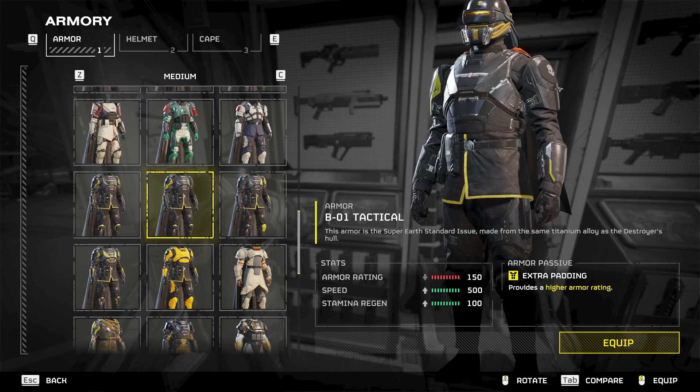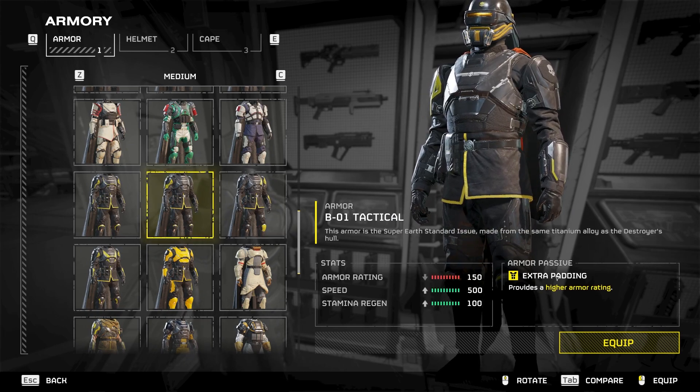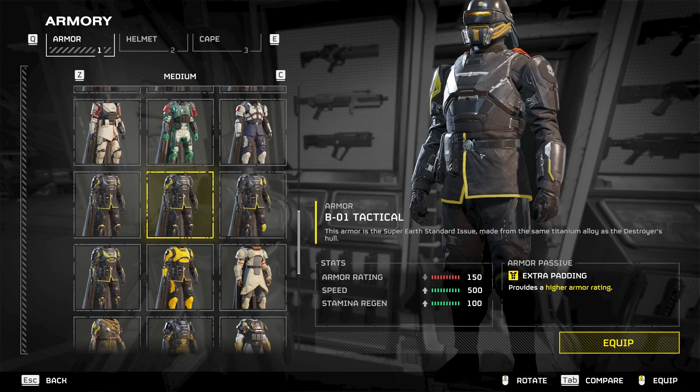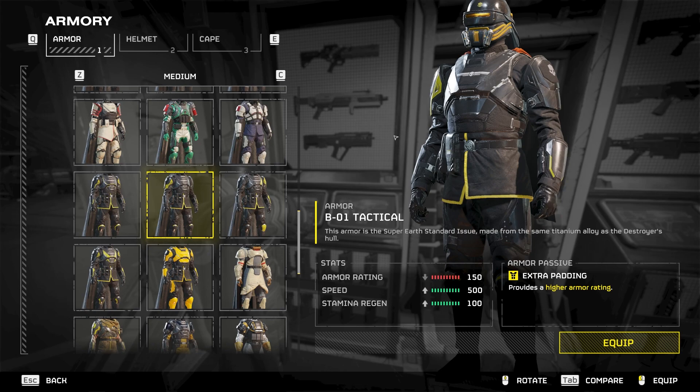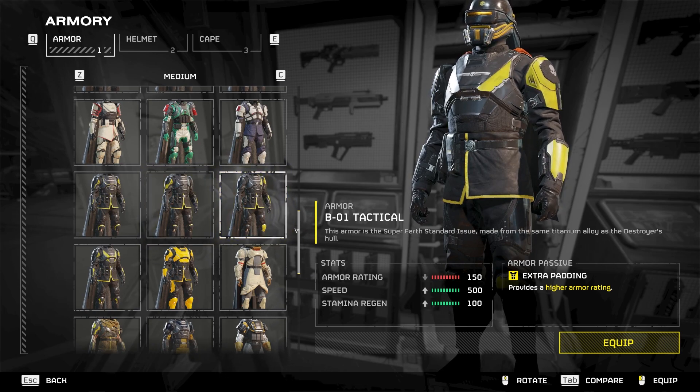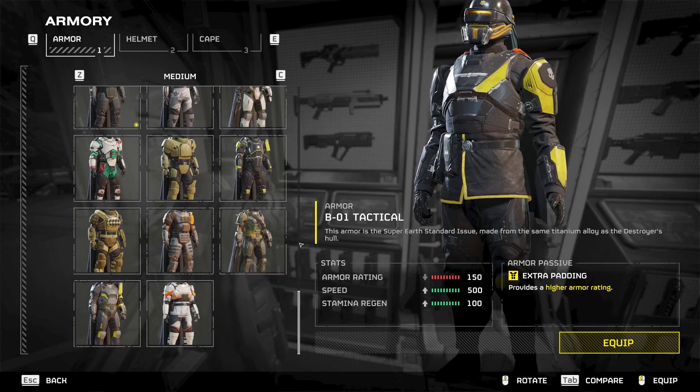So we're going to start off with our base design Helldiver. He has extra padding, and we know our Helldivers have 4 grenades and 4 stims. So regardless of their looks, every Helldiver will have 4 grenades and 4 stims.